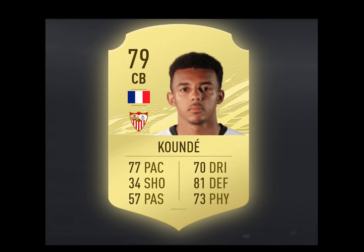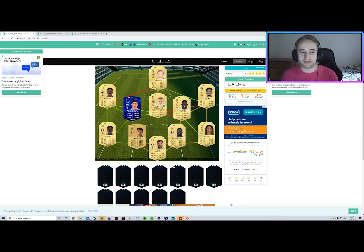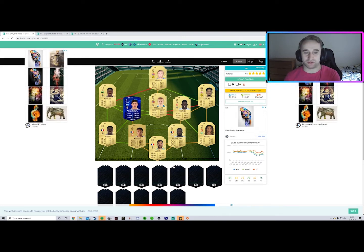You've got Koundé and Mankano as a centre-back pairing. Koundé has had a massive upgrade since last year — pace, physicality, defensive awareness, and dribbling has been buffed as well, so he can actually play on the ball. You're going to find him a really useful centre-back this year. Mankano has been a beast since last FIFA. You can change Koundé, Mankano, and Lloris around a little bit, just make sure that Mendy and Zakaria are getting the links.